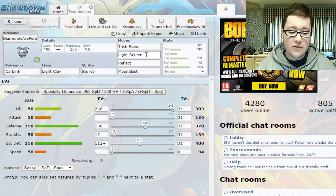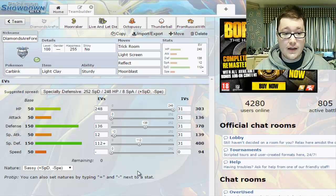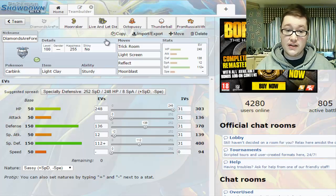We are running a Trick Room team — Trick Room, Light Screen, Reflect, and Moonblast on Carbink, with mixed defences and the Light Clay. It does what it does. That's basically all we need to say about Carbink.